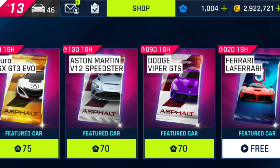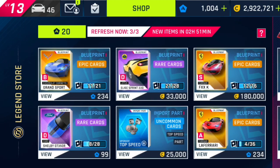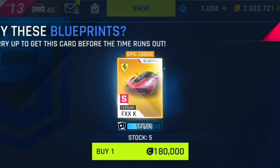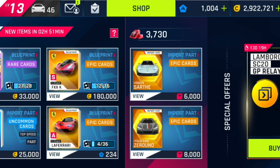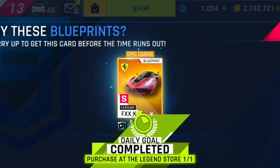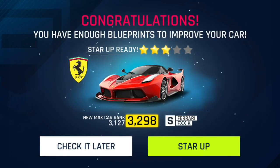And in the shop, I only wanted 4 blueprints, so I will buy a blueprint here. The first blueprint is 1,800,000. I need 16. So first I bought it, then 2,700,000, then 4,500,000. And this, guys, is 3 stars.